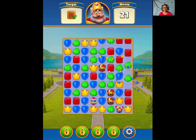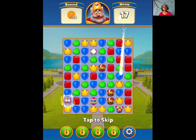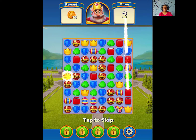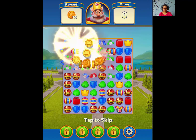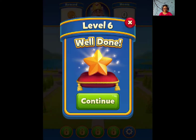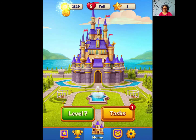So guys, boxes are the new item. You can use matches next to them to break them, or you can use boosters. Okay, so that was level 6. I think we can do one fast now.